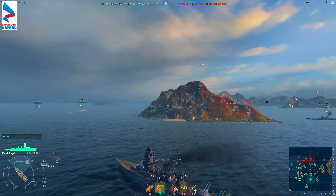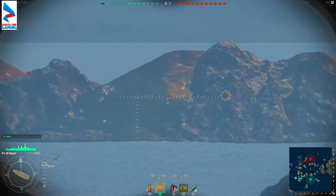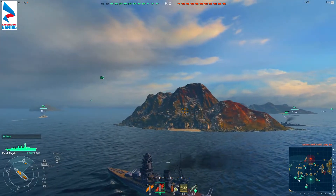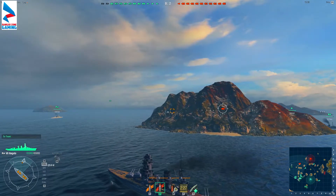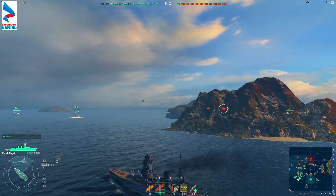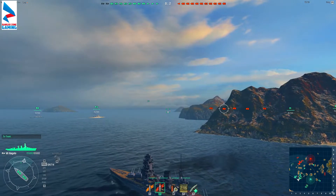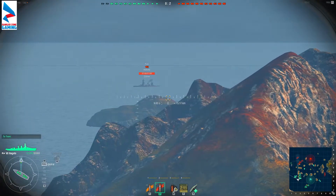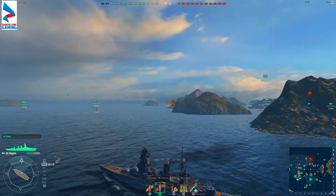So 30-second reload on the Fuso versus 32 on this. It does, however, make up for it in the fact that if you get a citadel hit, the max AP damage on the Fuso is about 11,000-ish, whereas this might be 16,000 to 18,000 — but if I'm wrong, just know I've got my numbers a little mixed up. And then finally, the Fuso had 6 turrets and 12 guns. Here you're back to 4 turrets and 8 guns.